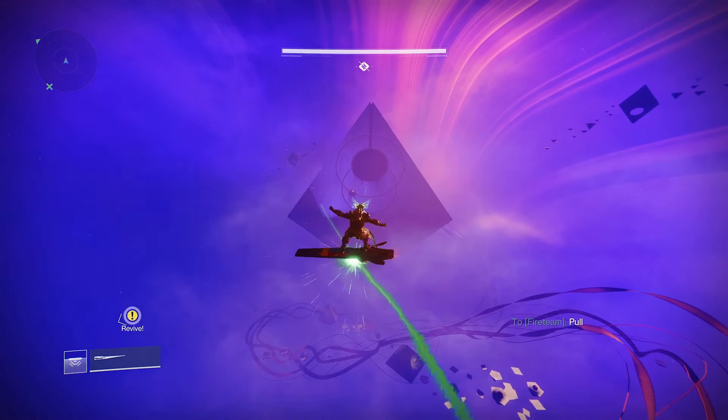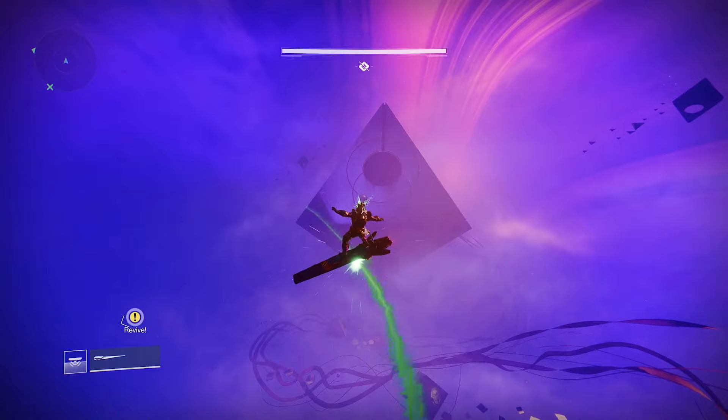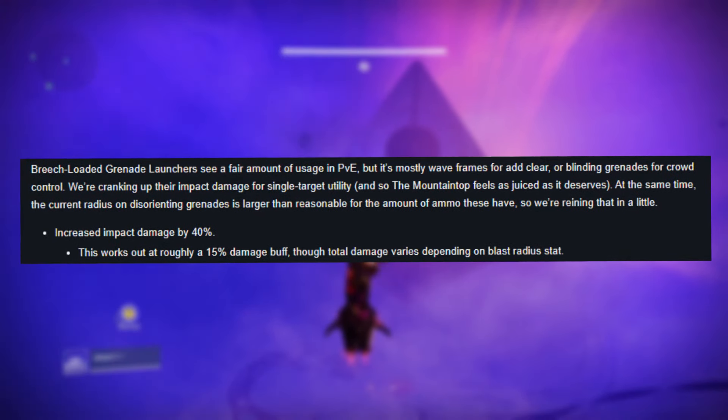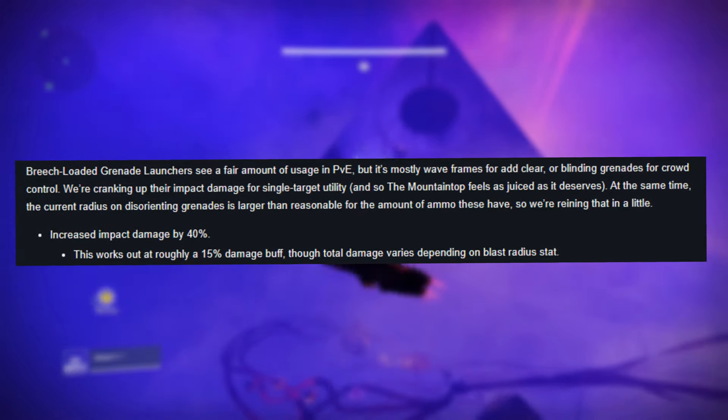Welcome to DPS Setups, the mini-series aimed at getting you into tip-top shape for the final shape with zero fluff and no messing around as standard. The old one-two of Mountaintop and Recluse are back in town after years of being sunset, and that means some absolutely huge game-changing DPS combos are back which are going to shake up the meta.